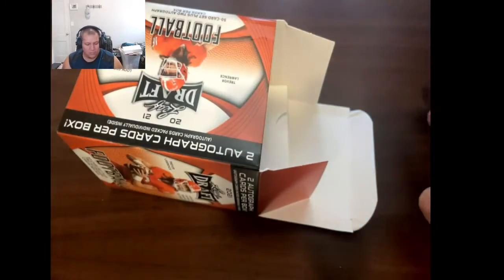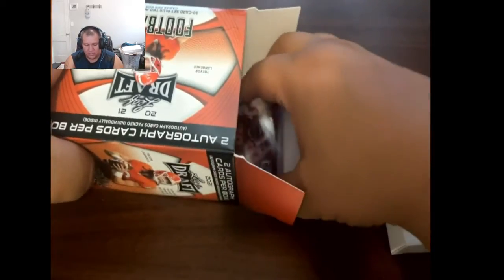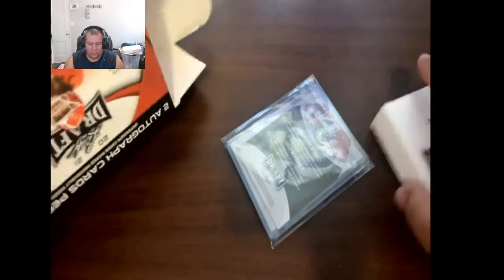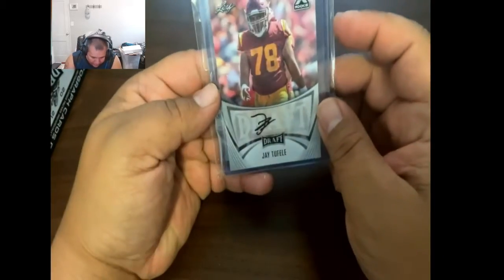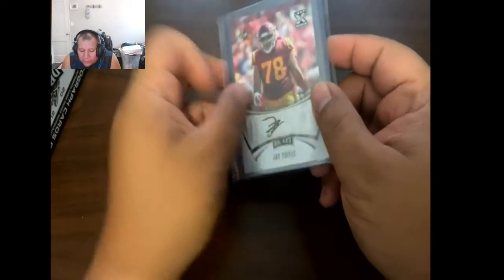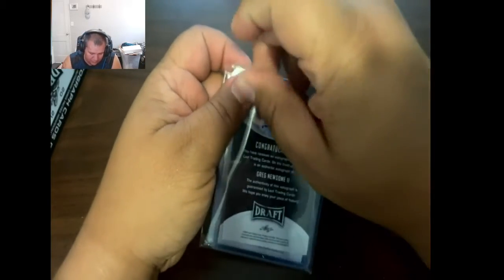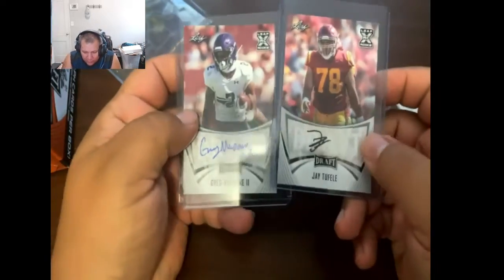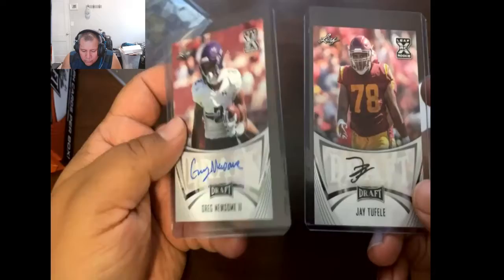Sorry if I hit the camera. Here's going to be our 50-card draft set. There's a couple cards here — they're actually in top loaders. So we got Jay Tufel and Greg Newsome. Let me take a look at these since they already popped out. These are our auto cards and obviously both rookies. Greg Newsome the Second.